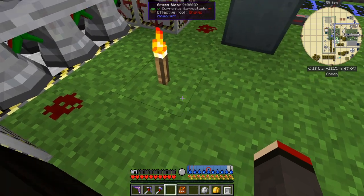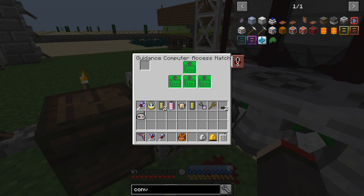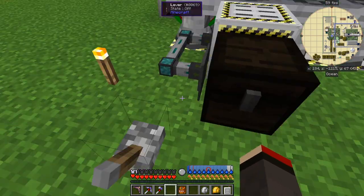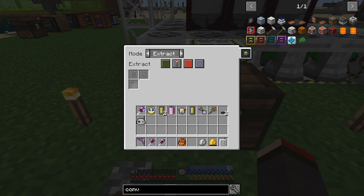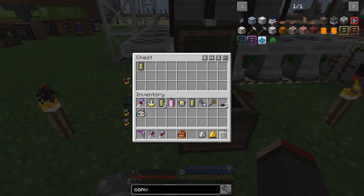Here we are in a rocket — this is my asteroid rocket, and this is the guidance computer access hatch. You link it to the rocket, and in it you can auto-eject different types of chips. You can't actually auto-eject an asteroid chip because they get consumed. I've got a loading state inverted here, which basically means when there's a chip in here it'll activate. I've got a conduit set to redstone active with signal.